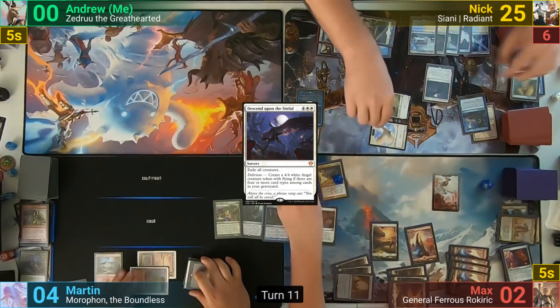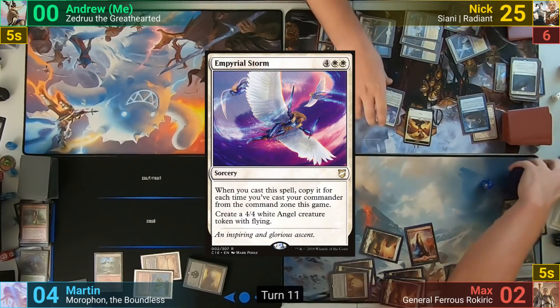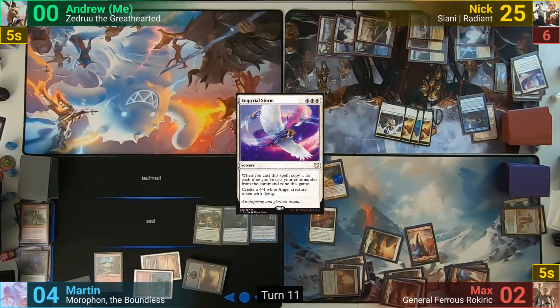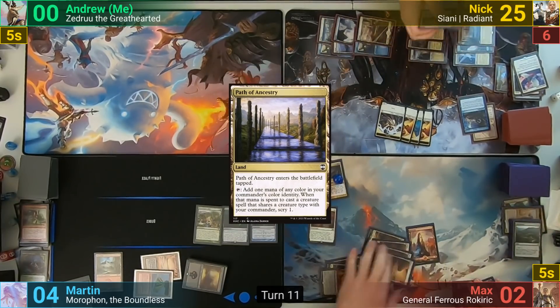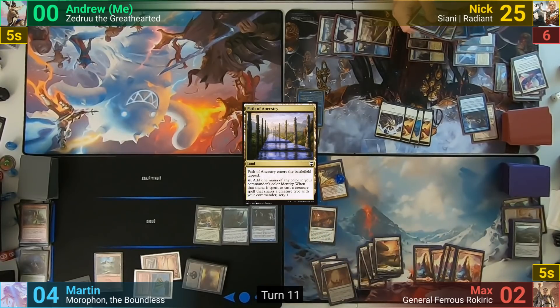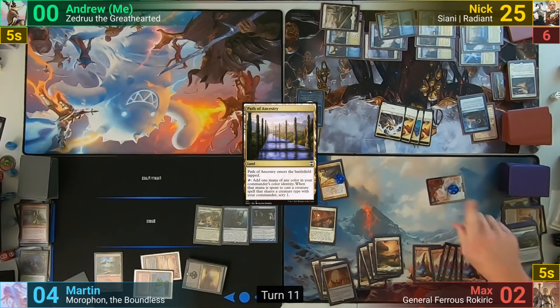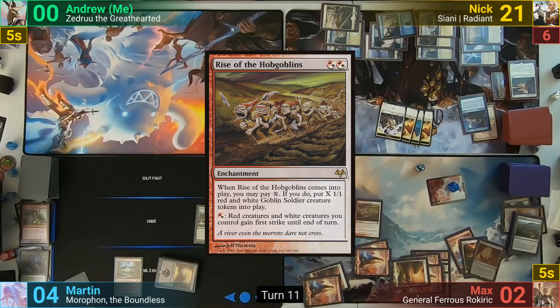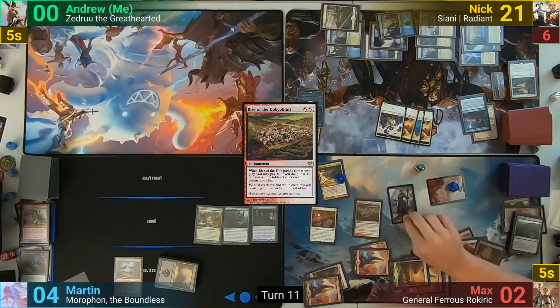Nick makes a 4/4 Angel token from Delirium and follows up by casting Entreat the Angels to make 3 more. He plays Path of Ancestry and passes to Max. Max makes 8 Soldier tokens, draws, and goes to combat. He swings all out at Nick — Nick blocks and kills 4 but still takes 4. Max then casts Rise of the Hobgoblins where X equals 7 to make 7 Goblin tokens, then passes.